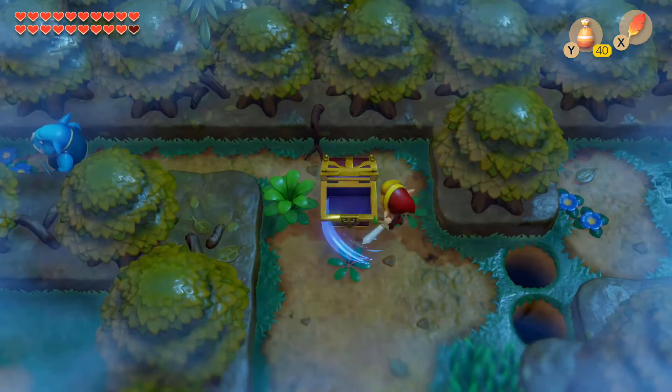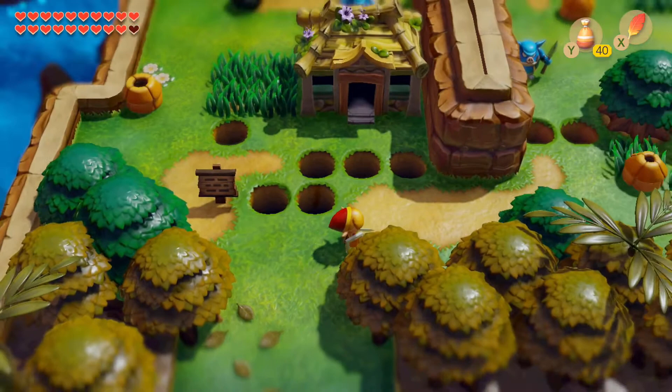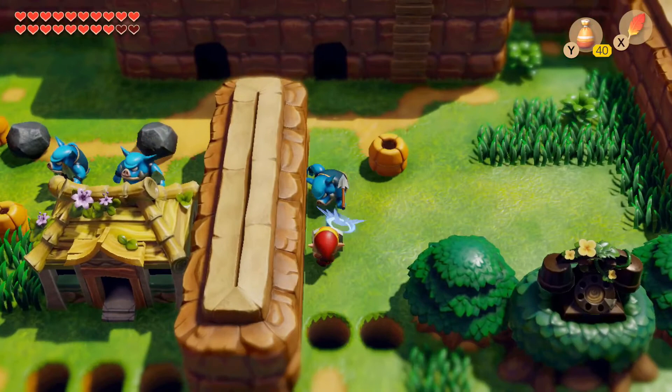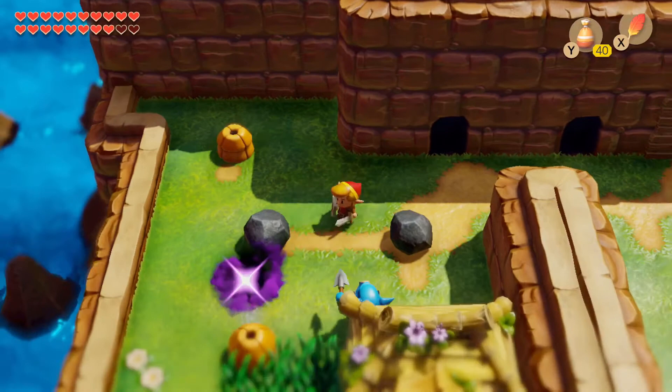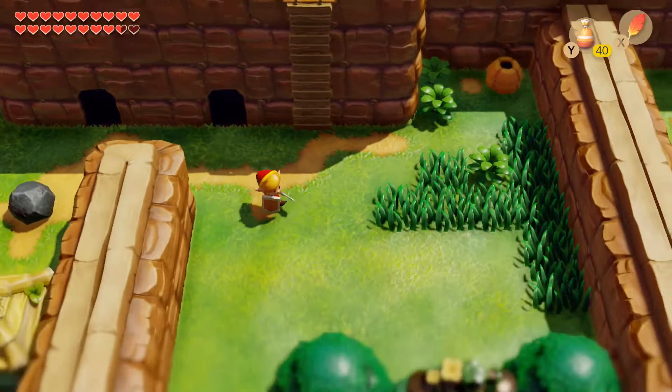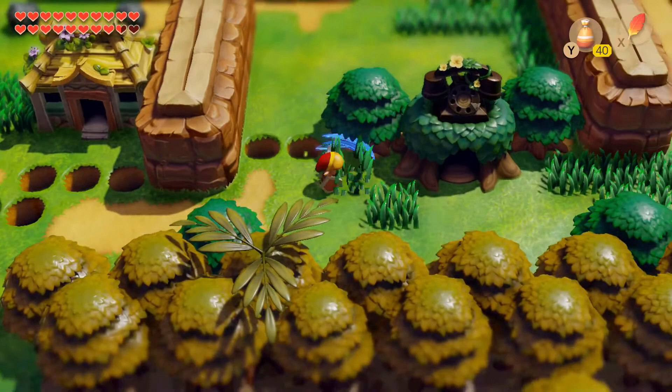Going around the world is kind of seamless — there are no transition screens like there are in the Game Boy game, where it would load one screen at a time. You'd go to the edge of the screen and it would transition to the next area. If you haven't played the Game Boy version, you might notice the world is still built into these square sections.